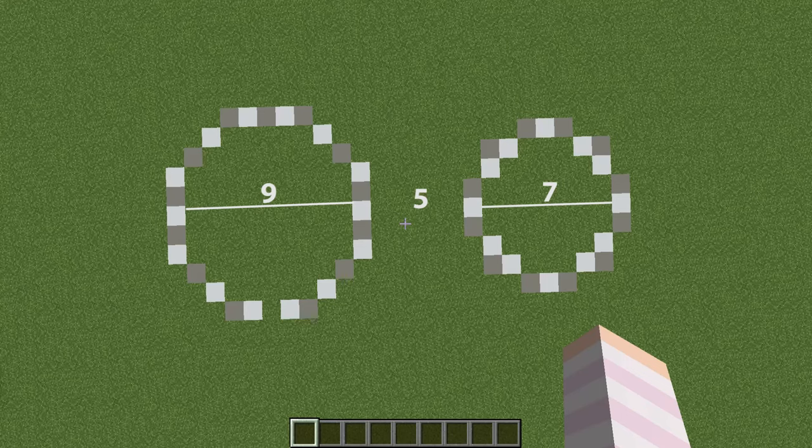Here is the outline for today's build. You can see that it's two separate circles, one for each tower. The one on the left, our larger tower, has an interior diameter of nine blocks across. And the one on the right, the smaller tower, has an interior diameter of seven blocks. There's also a five block gap in between them.